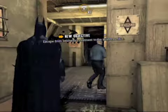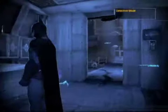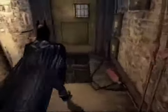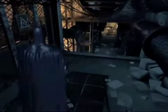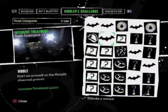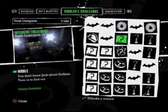Alright, now that we have access to more of Arkham, we go downstairs, open this door. As you can see, now you have riddles — that's part of the room. There's a clue that the Riddler has left behind. 'You don't know Jack about Gotham — tune in to find out.' And this is another relatively easy one, though it's easily missed.